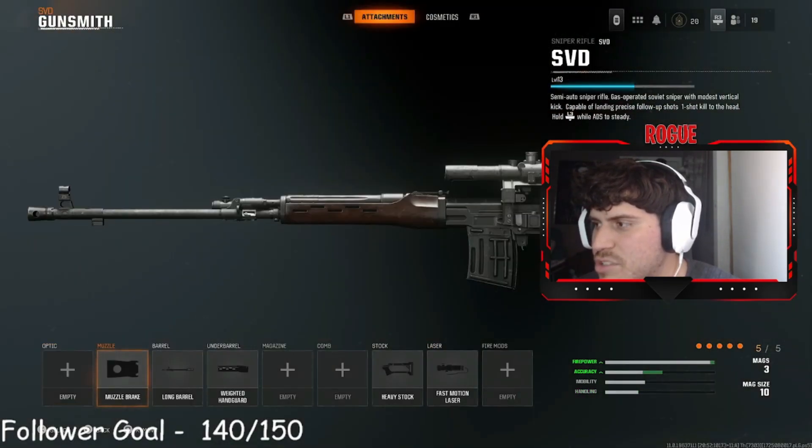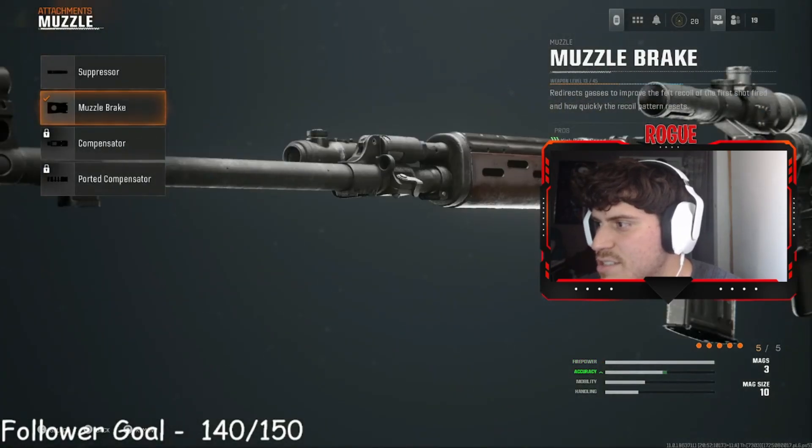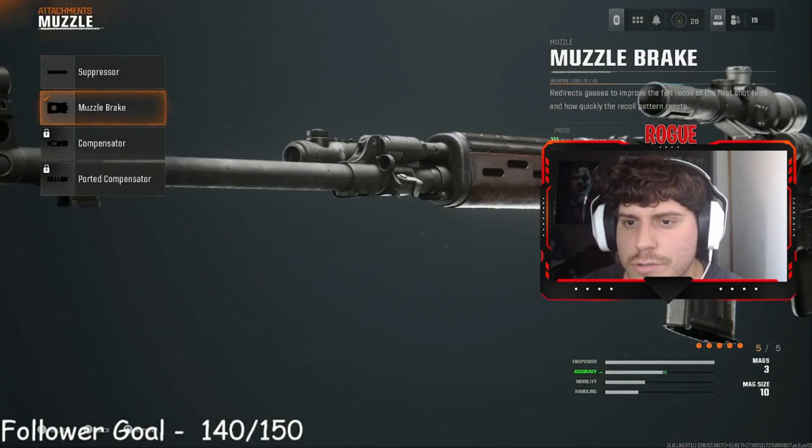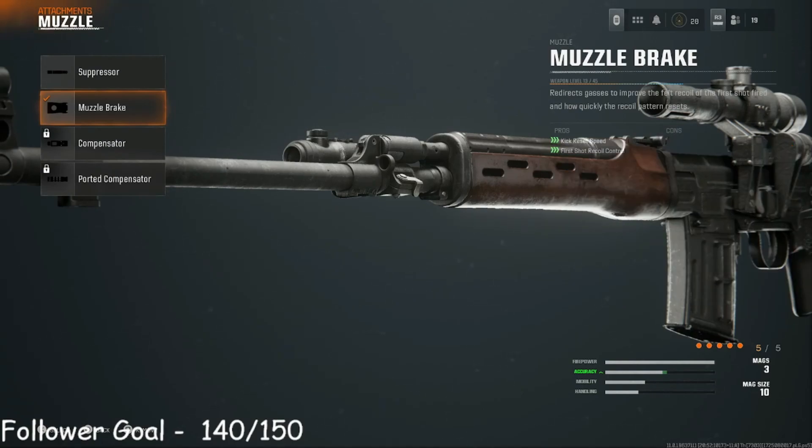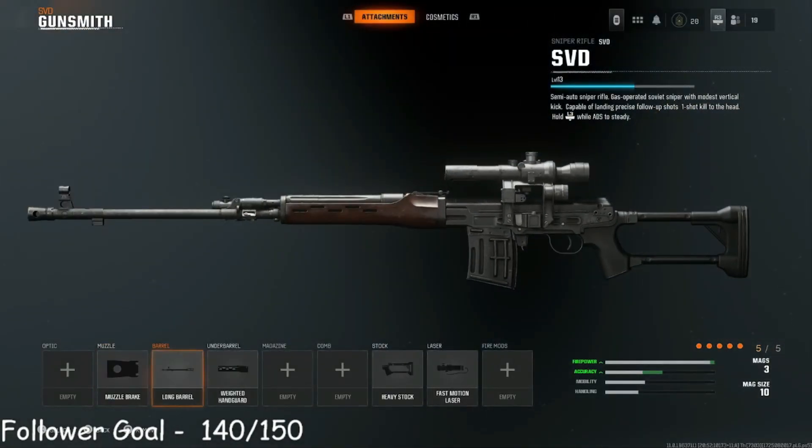Now the SVD — I'm still not fully leveled up, but I'm using the muzzle brake because it gives first shot recoil control, which is a very important thing. As you guys can see, it says first shot recoil control — that is super important because you won't have much recoil on the first shot. Since this is a semi-auto, sometimes you'll end up staying zoomed in, so that will help. It also helps with kick reset speed, which you definitely need because it can have some recoil.